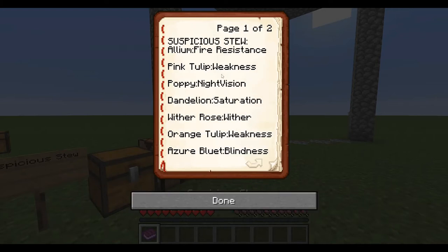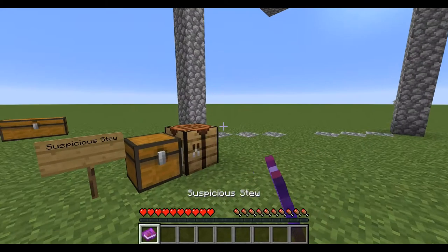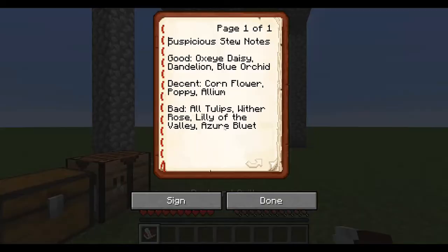I'll pause here so you can get it down. In my opinion these are the good ones. This one gives you regeneration, these two give you saturation — the saturation actually fills 6.5 hunger bars or 13 hunger points. These ones are jump boost, night vision, and fire resistance.